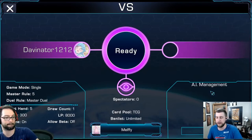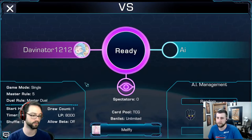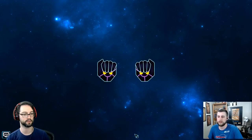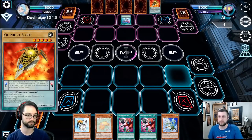You can add a bot in the bottom right corner. Then you can click ready and wait a second. It pulls in your Discord user profile - I noticed that.